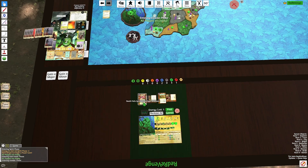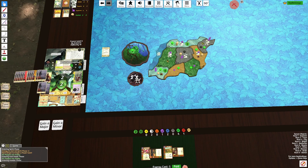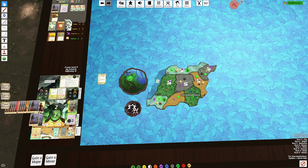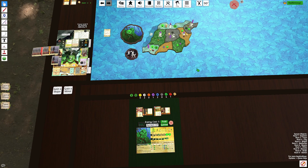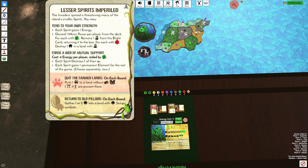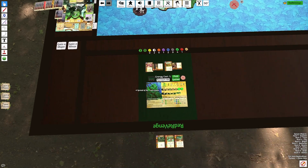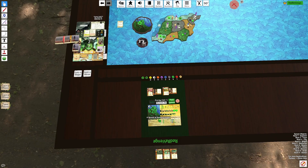We have Death Falls — we have to forget a card. We're going to forget Overgrown the Night. Lesser Spirits Imperiled — it's 4 Plant. We now have to Destroy Presence; we'll destroy the Presence in the Sands. We get a Permanent Element — I'll go Moon so I can max out this Left Innate.